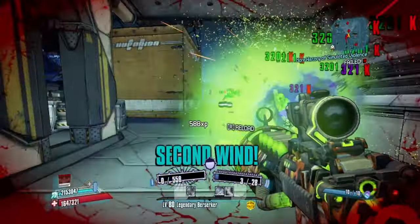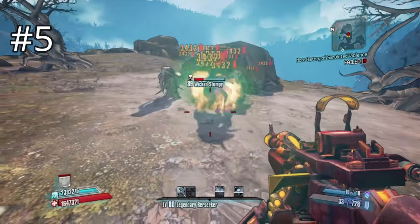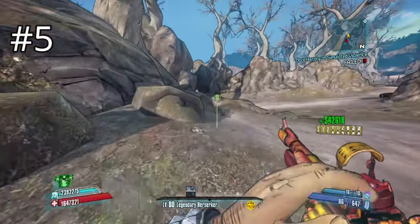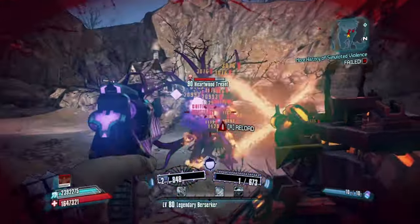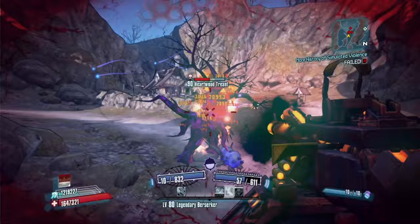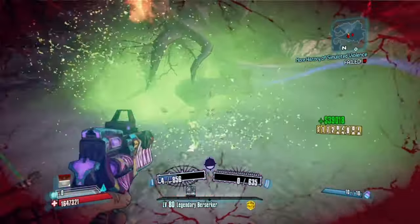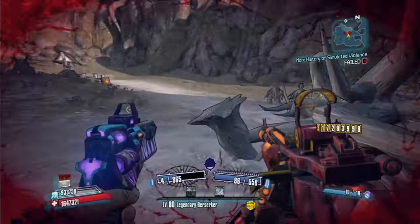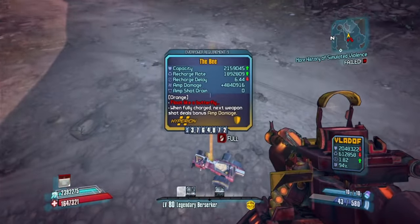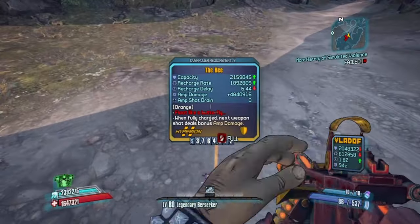Coming in at number 5, we have the Sawbar — a bandit assault rifle with a way more badass name than it warrants. I just don't care about bandit assault rifles at all. The Sawbar has a huge clip that burns through ammo, and it always comes in fire element. The fire explosions you get off it don't really justify its gimmick. It's kind of garbage — just my opinion.